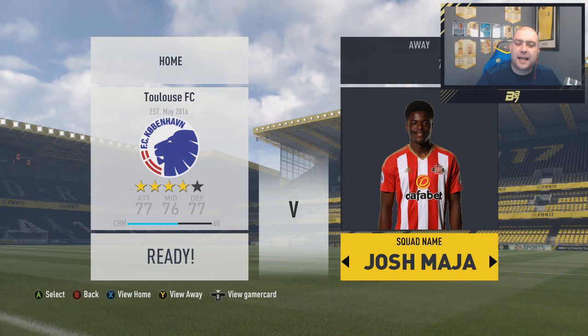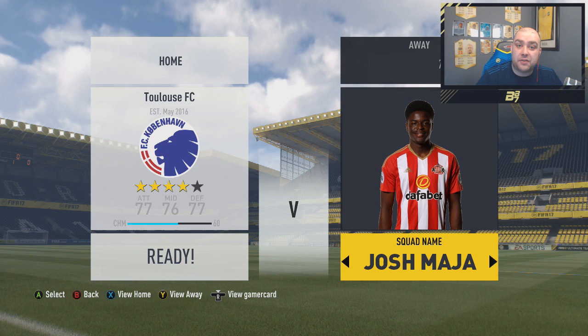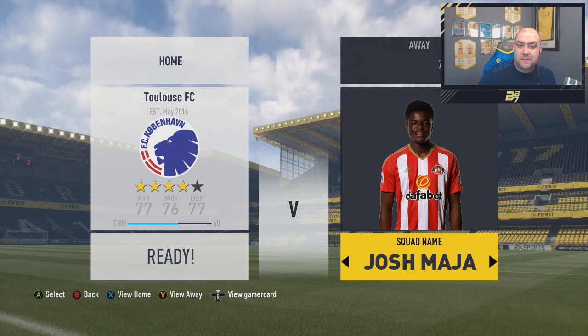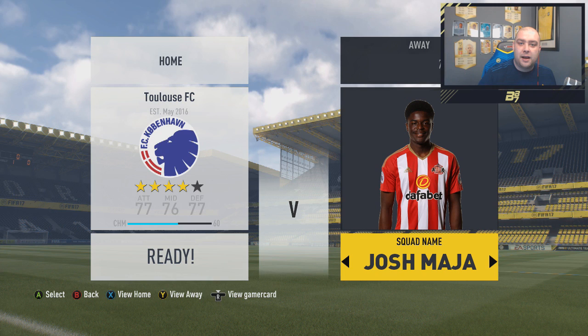Hi guys and welcome to another video by myself, Bateson87. It's been a while since I've done a Pro Player Card Showcase and today we have got one for you. This is a young English striker who currently plays for Sunderland and he is under the wing of Jermaine Defoe, who is obviously a Sunderland striker. London-born Josh moved to the North East last summer after spells at Crystal Palace, Fulham and Manchester City. I am reading it off a Wikipedia page because I don't really know much about him, and obviously most of you guys probably won't as well unless you are Sunderland fans.